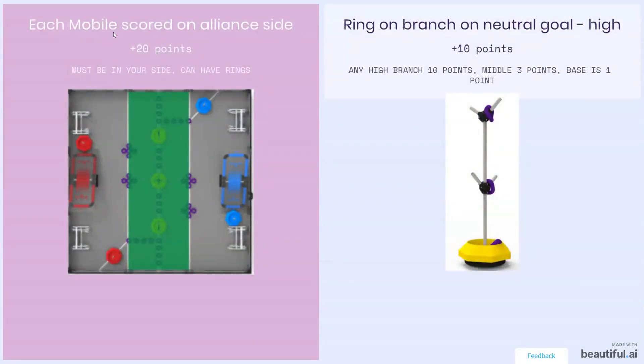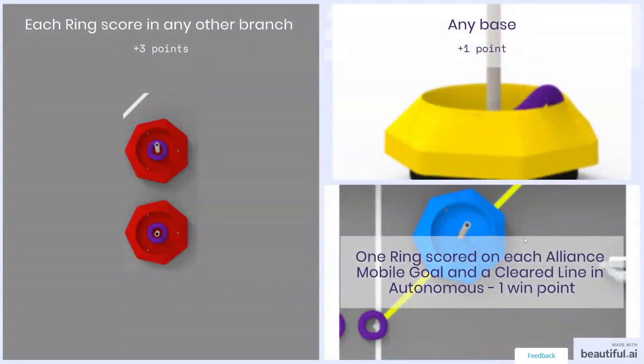Next, mobile goals scored on each alliance side: if by the end of the game your mobile goals are on your designated sides with rings, you score 20 points. For rings on neutral goals: scoring in the high branch gets you 10 points, the middle branch gets 3 points, and any other branch on mobile goals gets 3 points. The base gets 1 point. Additionally, one ring scored on each alliance mobile goal and cleared in autonomous earns you one win point.